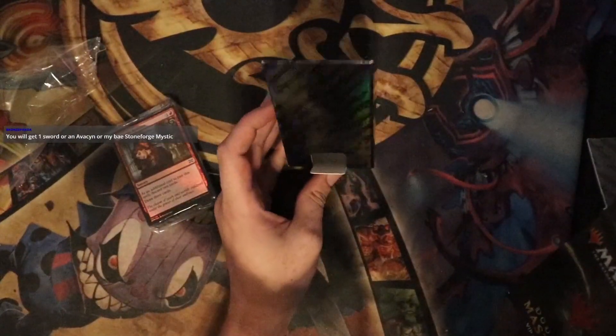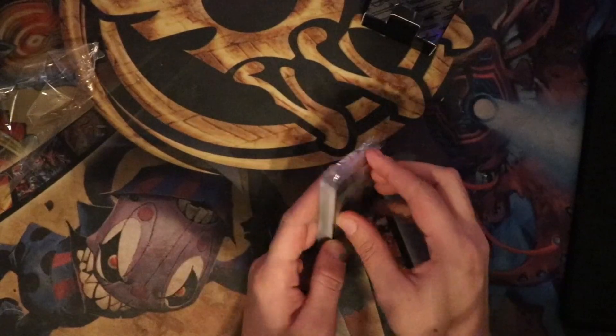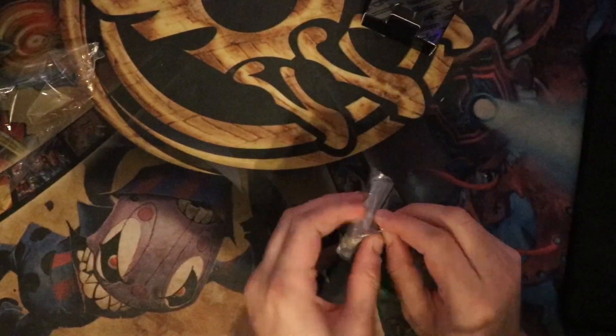One sword, or an Abacyn, or Stoneforge Mystic — I'm hoping. Is Wizards of the Coast still doing that mail-in triangle thing where you get a pack or something? I don't know, we'll find out.